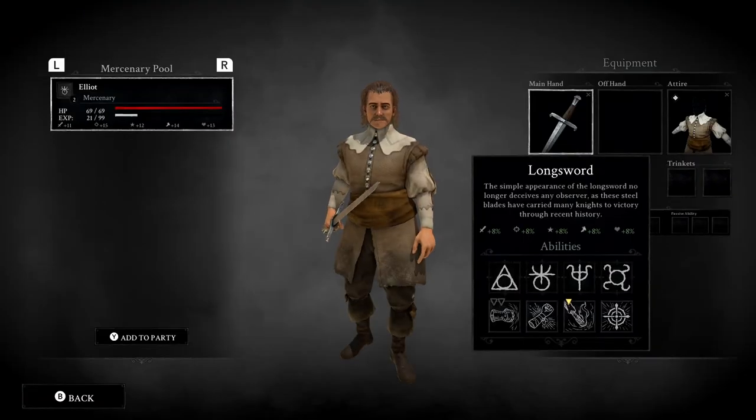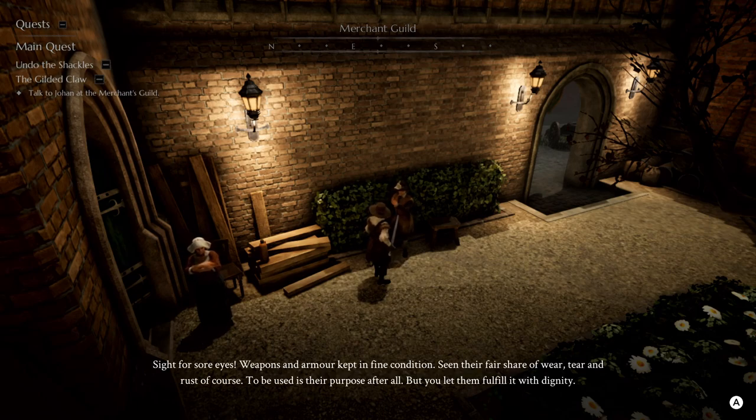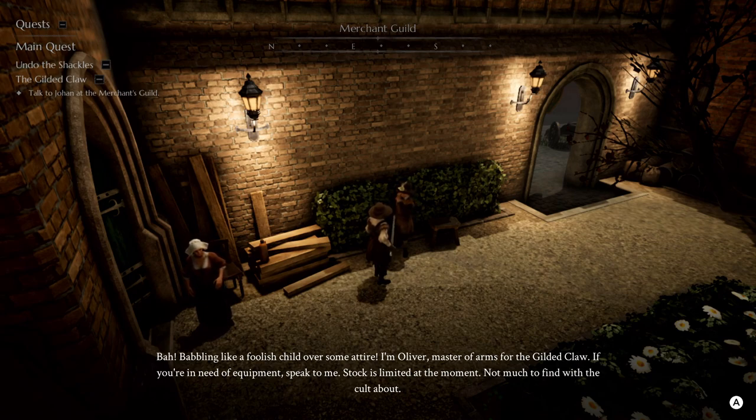We can manage the party. This is Elliot — this is where we sent someone home. 'Well, well, look at you all. Sight for sore eyes. Weapons and armor kept in fine condition — seem their fair share of wear and tear and rust, of course. To be used as their purpose, after all. But you let them fulfill it with dignity. I'm Oliver, master of arms for the Gilded Claw. If you're in need of equipment, speak to me. Stock is limited at the moment — not much to find with the cult about.'